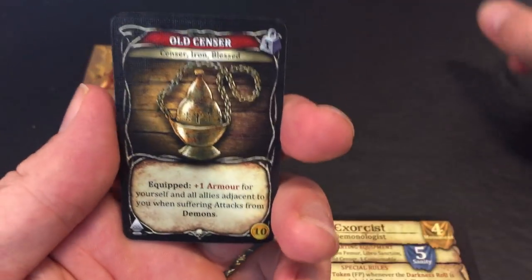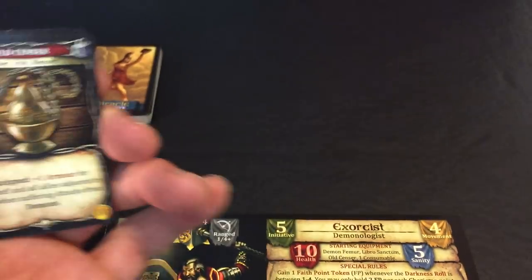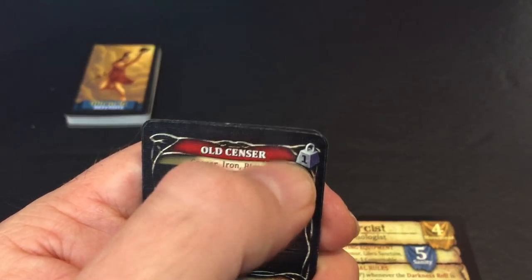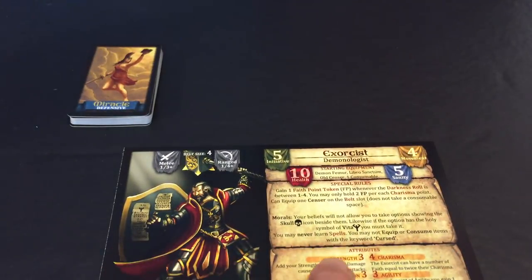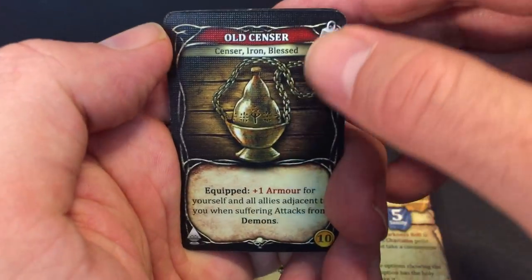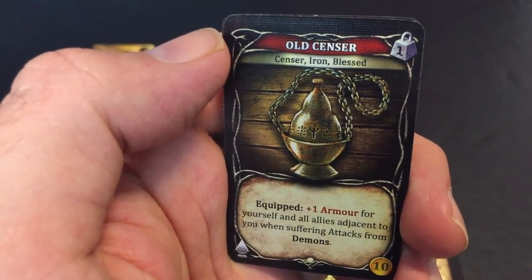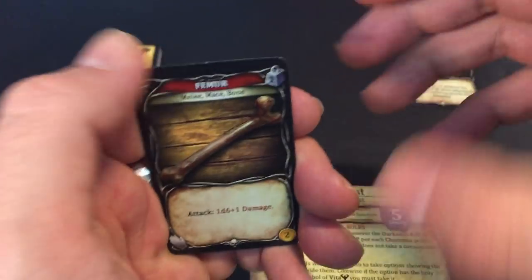The Censor is a belt item but it doesn't count against his four consumable total — the Old Censor never counts toward the total on his belt. However it does count toward weight and encumbrance, so this weighs one. In this game you can hold ten plus three weight in items, and his strength is three, so I can hold thirteen pounds worth of items. The Old Censor gives plus one armor for myself and all allies adjacent to me when suffering attacks from demons — and I think almost every enemy in the base game is a demon.